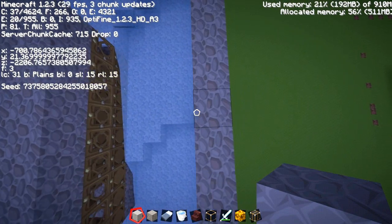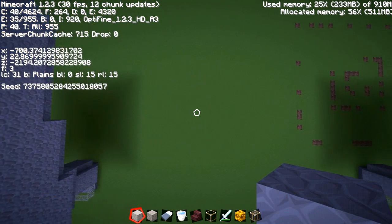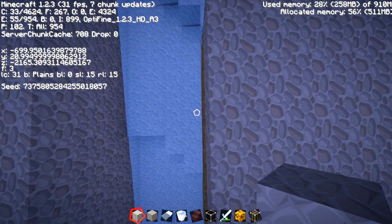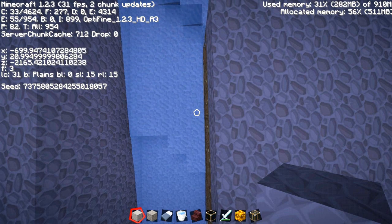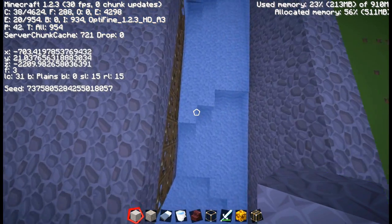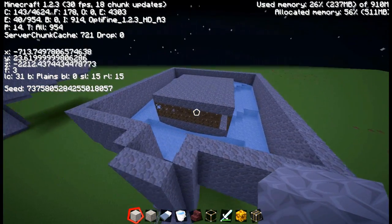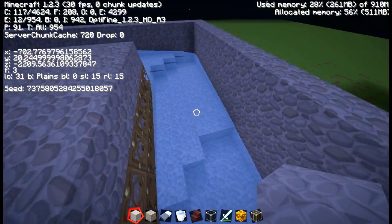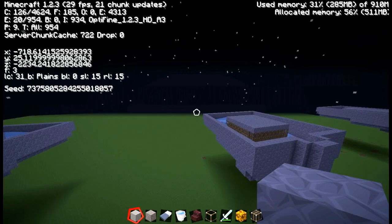Let's look at the Z coordinates: minus 2,210 and minus 2,265, so that's 45 meters of spacing between the doors. I still don't know the exact minimum number, but to be safe I would recommend making the spacing between doors at least 50 meters — 50 meters of air between the doors of the next two villages — because otherwise the villagers will somehow interfere and mess everything up.